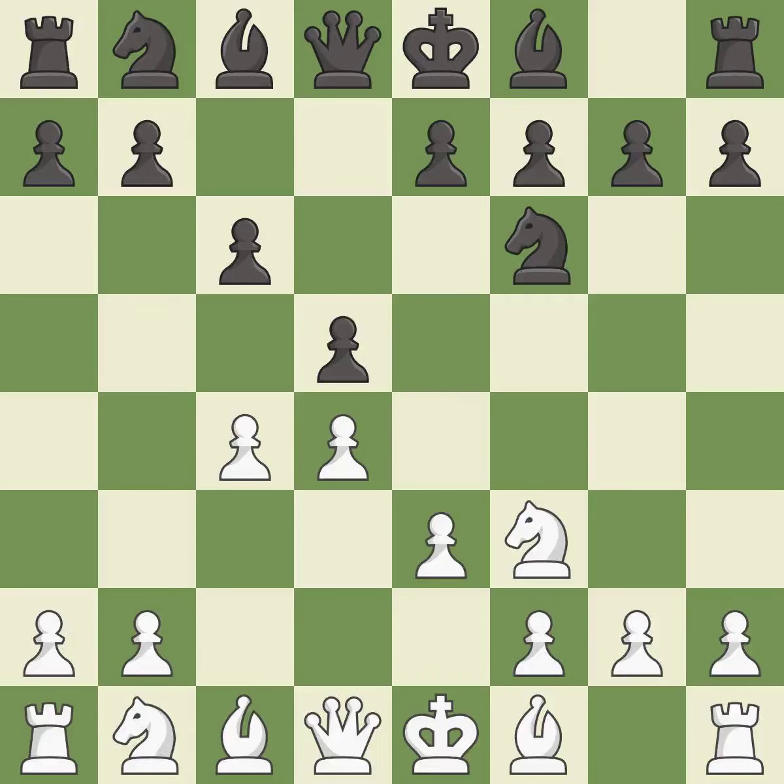e3 supports the d4 pawn and allows the light-squared bishop and queen to develop. e6 supports the d5 pawn and allows the dark-squared bishop to develop.